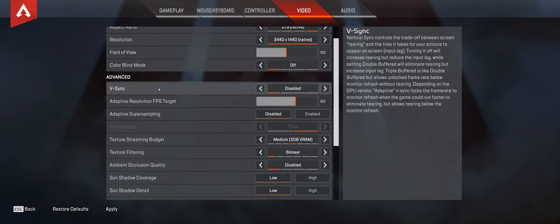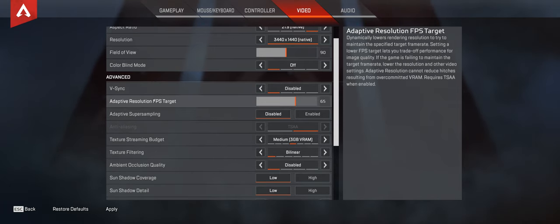Vertical sync: disable that. My screen has G-Sync and it works pretty good with triple buffered sometimes, but I figured out the best thing is V-Sync turned off completely — just do that. Adaptive resolution FPS target: put that between 60 and 70; I put mine at around 65. It's really that simple.